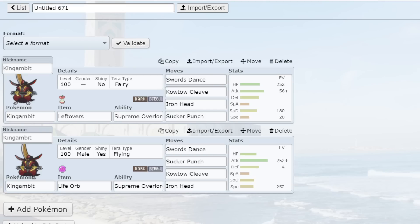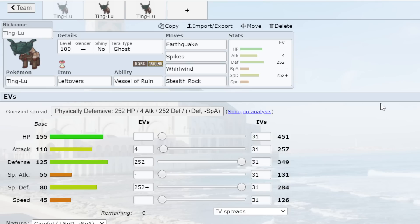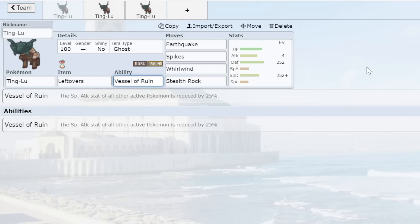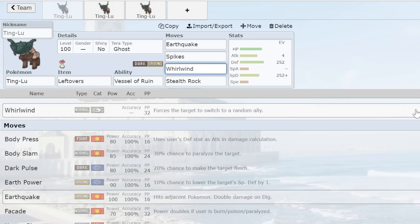Number three is Ting-Lu. I had a little trouble deciding between third and second, but this is who I went with. I have been using Ting-Lu so much the last three to four days and this Pokemon has proved itself as one of the greatest defensive Dark types of all time. I think this is the greatest defensive Dark type since Tyranitar in OU. Ting-Lu's stats are disgusting — 155 HP, 125 Defense, 80 base SpDef, and its ability Vessel of Ruin drops the opponent's Special Attack by 25%, effectively boosting its SpDef massively.